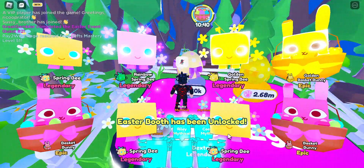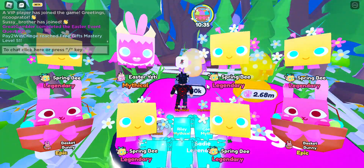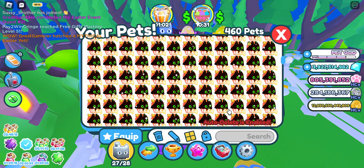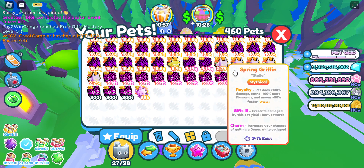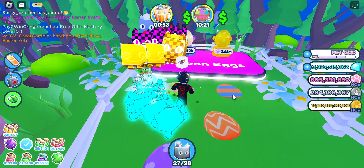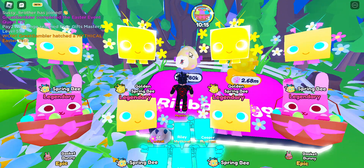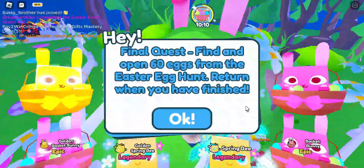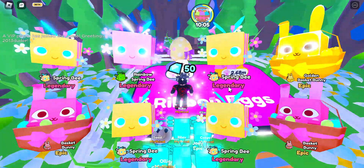Easter booth has been unlocked, let's go! You just gotta open like just one. Easter Yeti — let's see how strong it is: 2.69. And this one was only 2.6 and 2.79 — that's only a 0.10 difference, not that big. How many have I hatched? 60, okay nice nice.